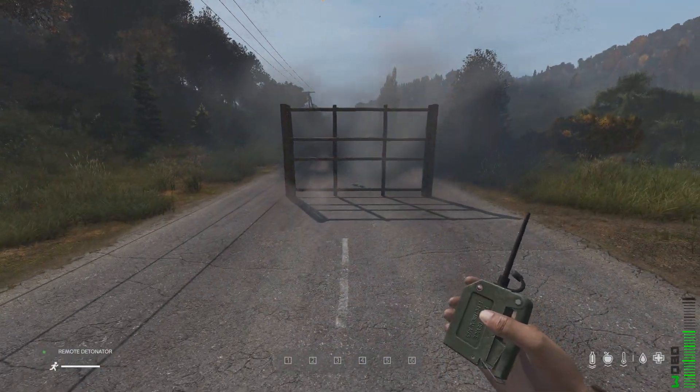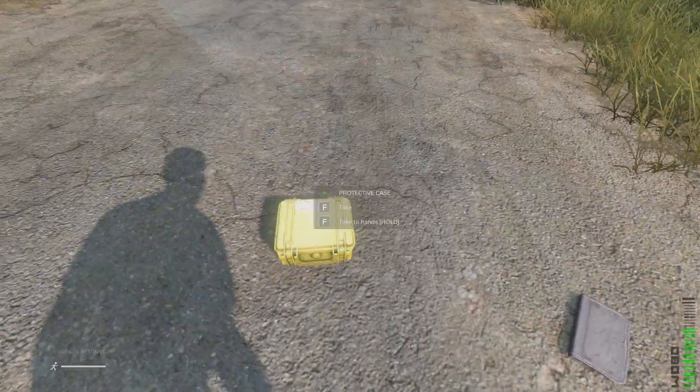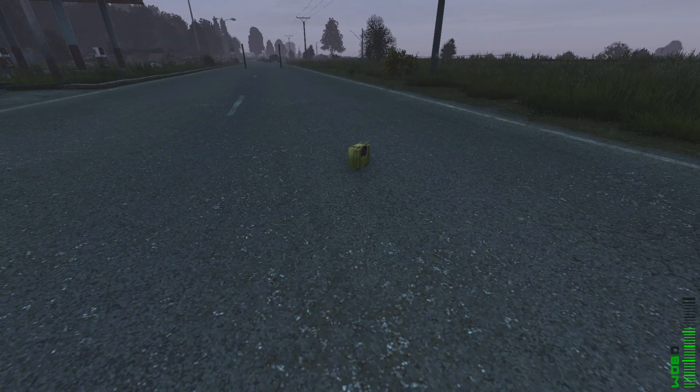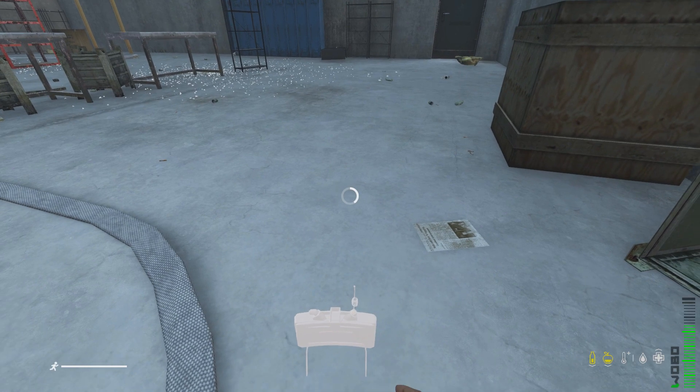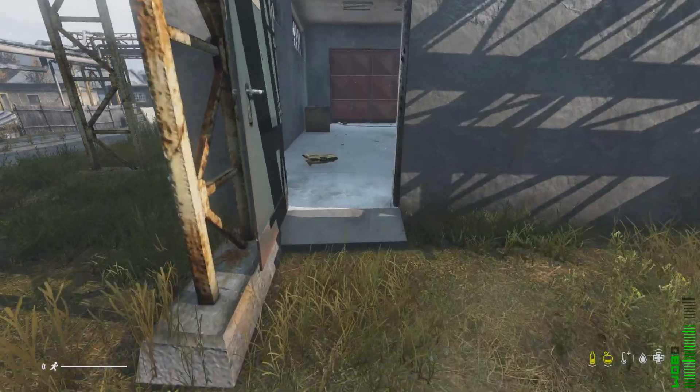Two of the new plastic explosives can destroy any wall in DayZ, but two inside of an IED cannot. Combining these two items will craft you the IED, which can be activated by the detonator or by alarm once triggered. The new detonator can activate explosives up to 100 meters away, which is the exact same distance a tripwire can.